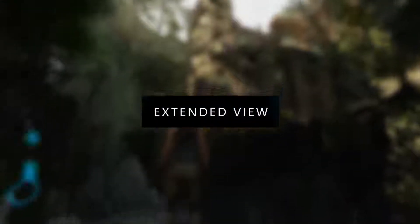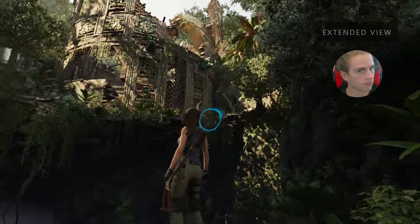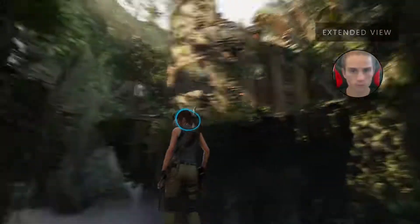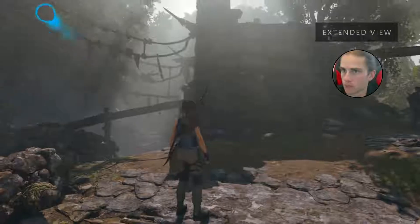Extended View is a feature that makes use of eye-tracking to pan the camera. So if you are gazing upon the edge of the screen, the camera is going to rotate and pan in that direction. You have the sensation that you are really there, actually looking around in the environment.